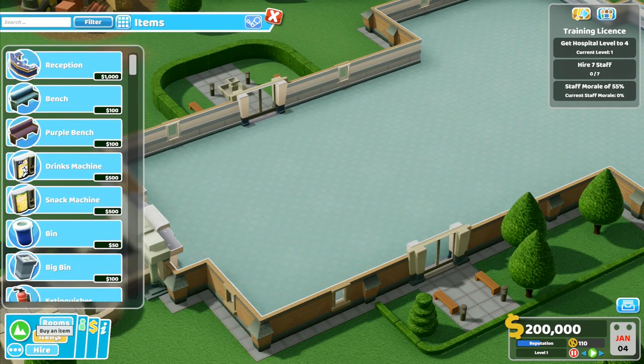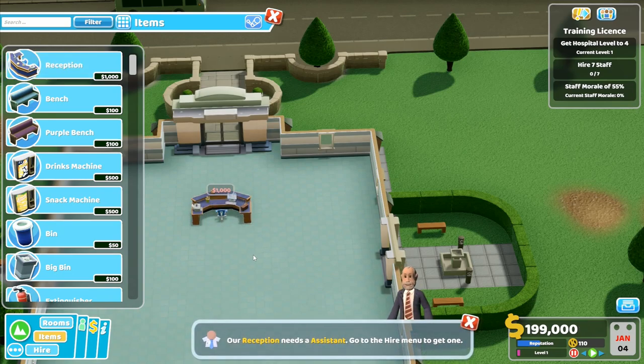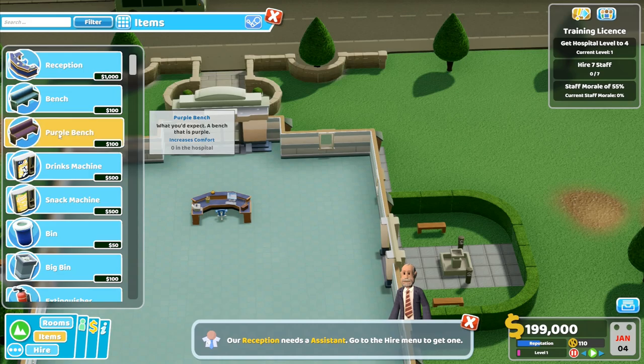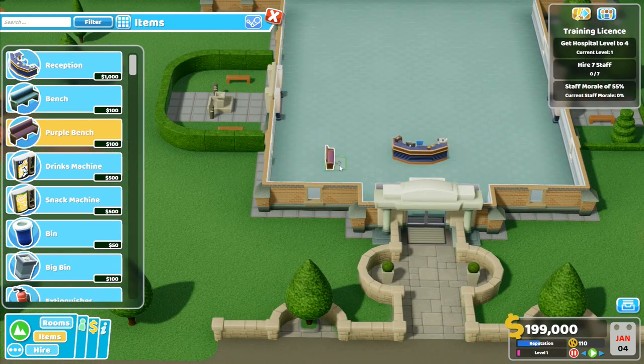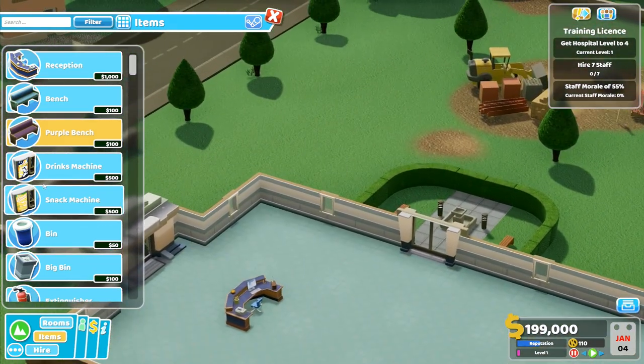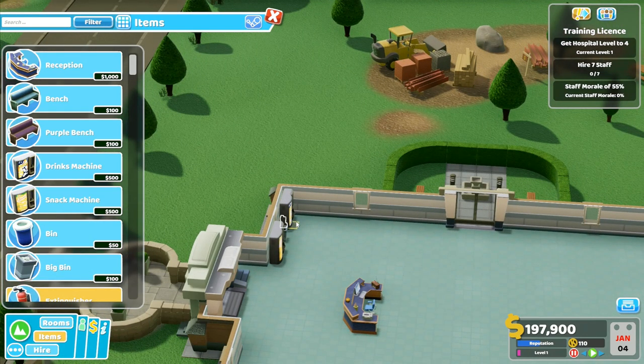We've got a boatload of money. Let's go to items first - reception is going to go there, making sure it's lined up perfectly with the entrance. That's going to go there - our reception needs an assistant. We're going to have purple benches in this one. I'll swing around this way first - we'll put the drinks machine like that and the snack machine like that on the other side of the window, then a bin in between the two directly beneath the window.